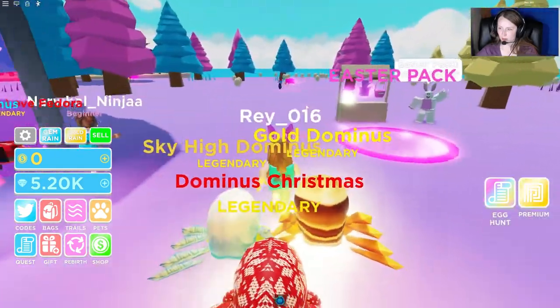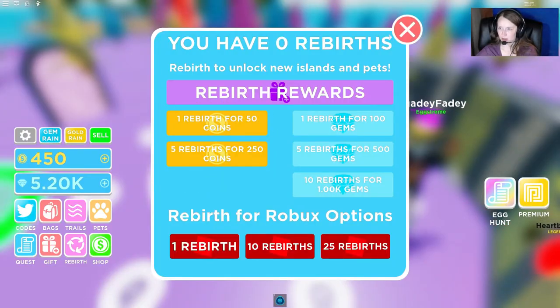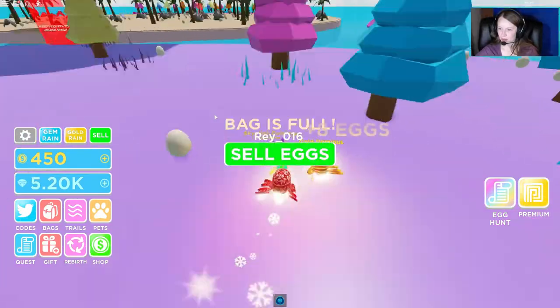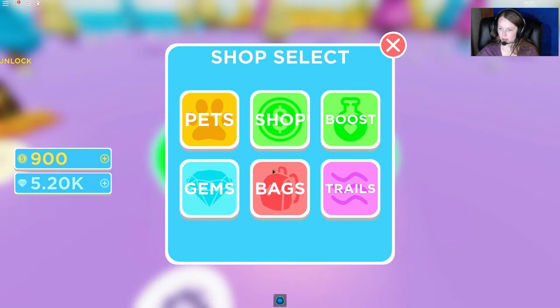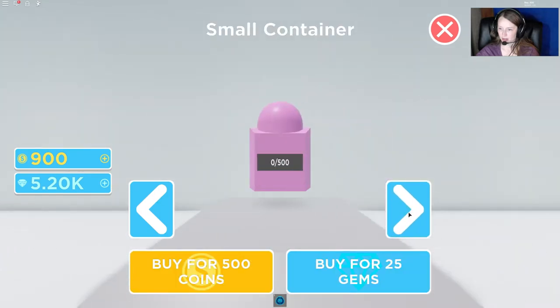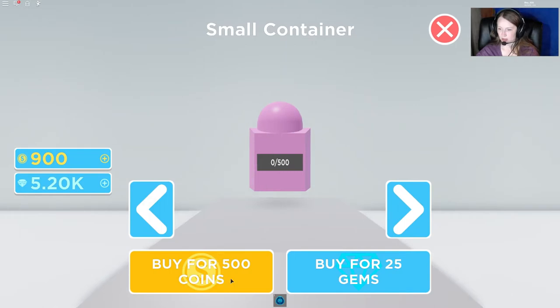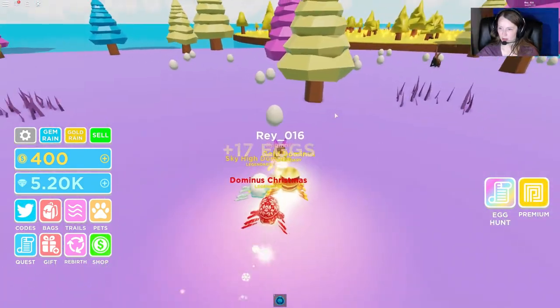First thing we're going to do is come over here and start collecting some eggs. Our bag is gonna fill up pretty quick because we don't have a big bag since I haven't played very long yet. We have to make sure we go back and sell, then just keep going. You can see I'm not just getting one egg every time — I'm getting more than one, like 17 or whatever. Let's go over to the shop and look at bags. We have a small bag right now, but we can buy a 50 bag or a small container. Let's go ahead and buy that small container so we can run around a little bit longer while we're doing this quest.